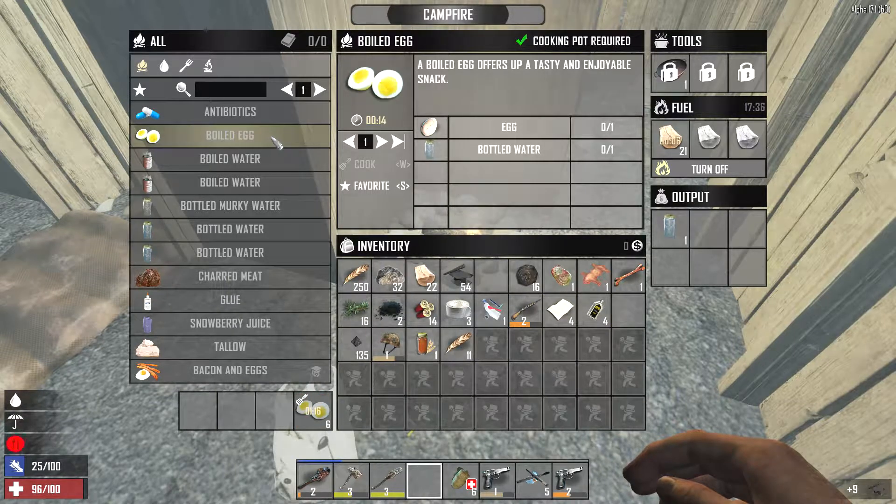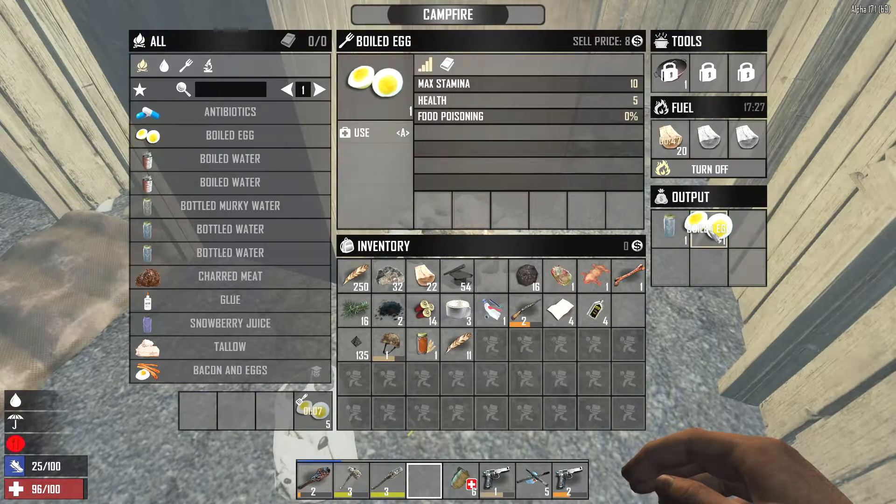Once the campfire is turned on, you have to select the boiled eggs from the menu on the left. You need eggs and bottled water in your inventory. Then you press the boiled egg button and you will make boiled eggs, and they will go to the output section of the campfire.